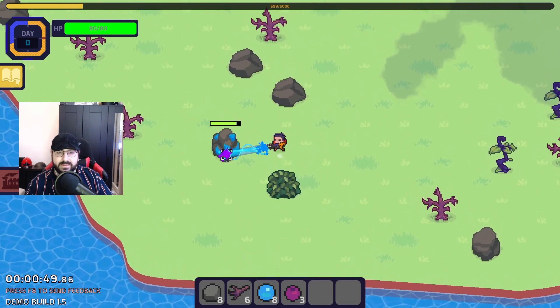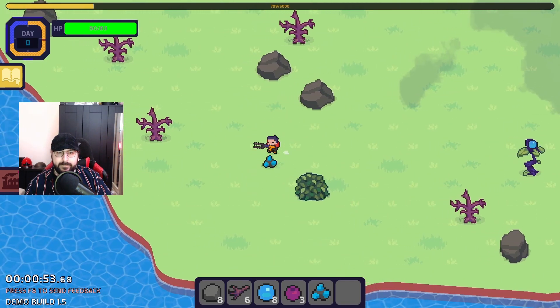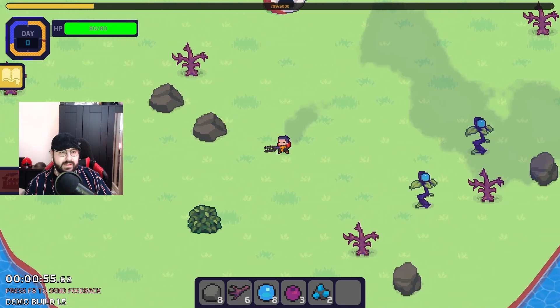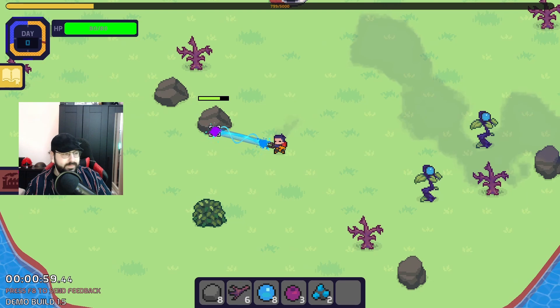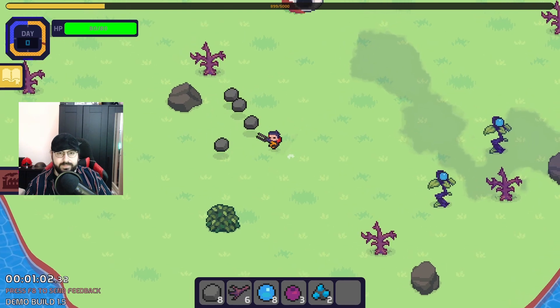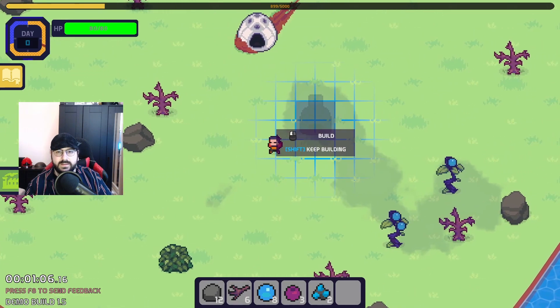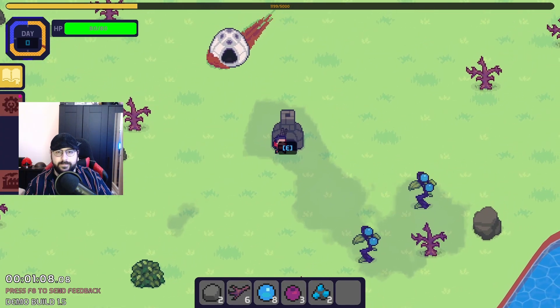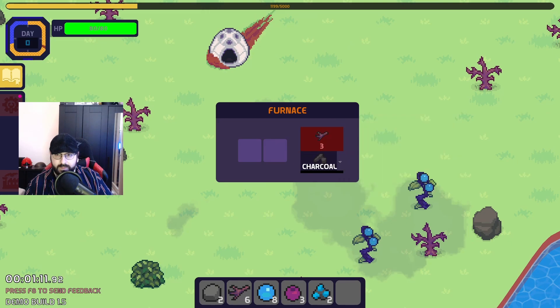I'm just gonna collect some things, let's see if we can build something. I think this is production — we need two more stone, let's see about that. Oh, it lights up green — that's pretty nice. Build here. Sticks and charcoal.